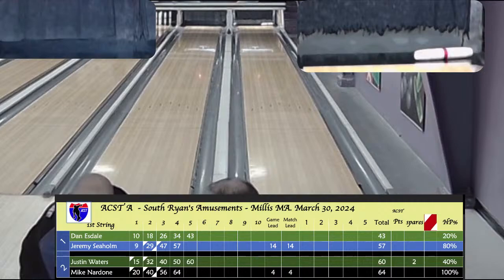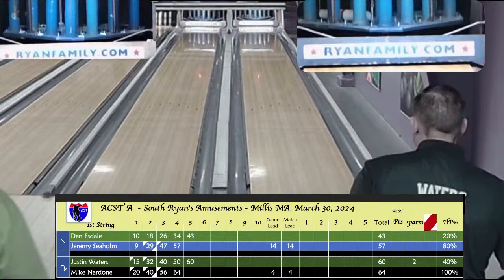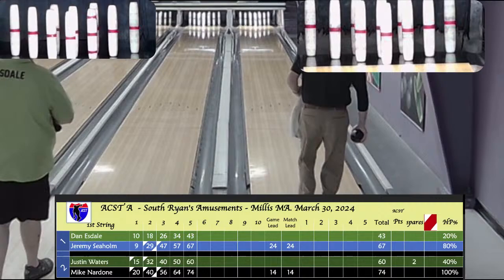Nardone cleans up the diamond and he's at 74. Halfway through game one, our visiting bowlers both lead: Jeremy Seholm 67-43 versus Dan Esdale, and Mike Nardone 74-60 versus Justin Waters.